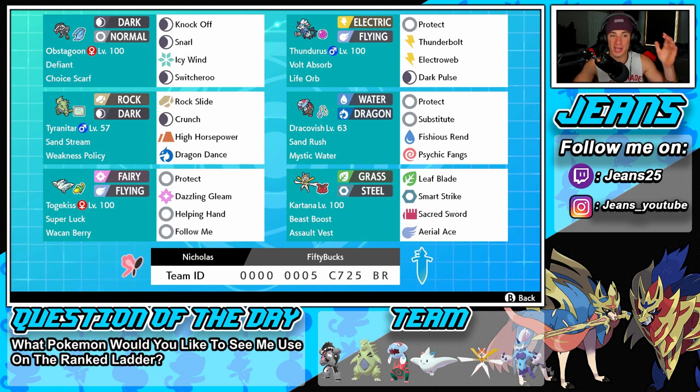Starting off with this team, we have Obstagoon in the top left corner. He's got that defiant ability, so intimidate Pokemon or stat-changing Pokemon are going to be tough to play against, because we get that defiant boost. We also have the choice scarf as our item and a moveset of knock off, snarl, icy wind for speed control, and switcheroo to swap items with opposing Pokemon.